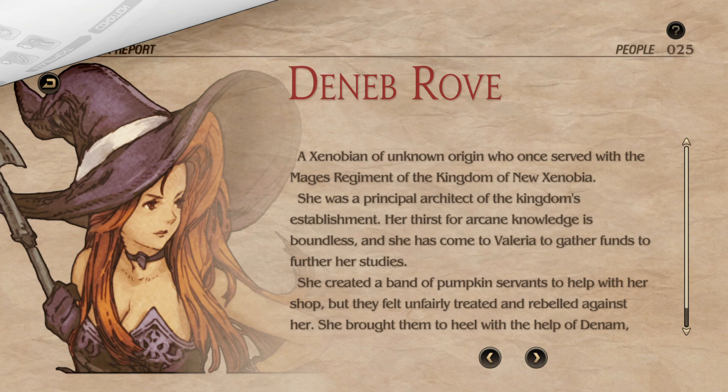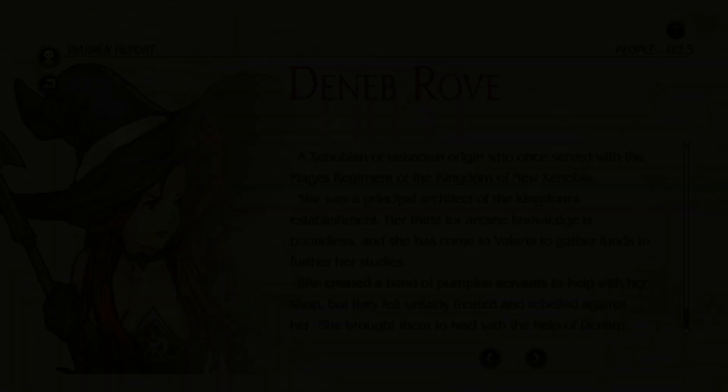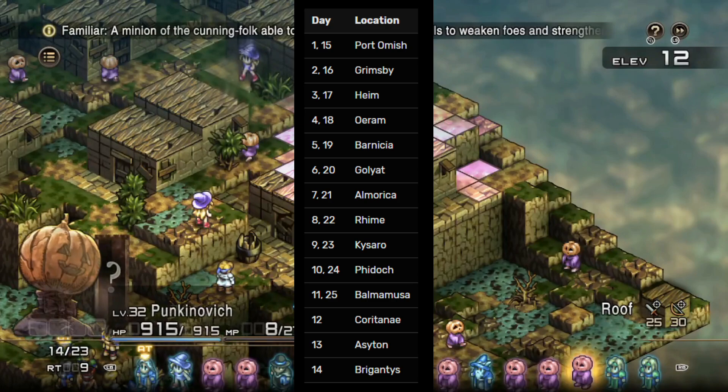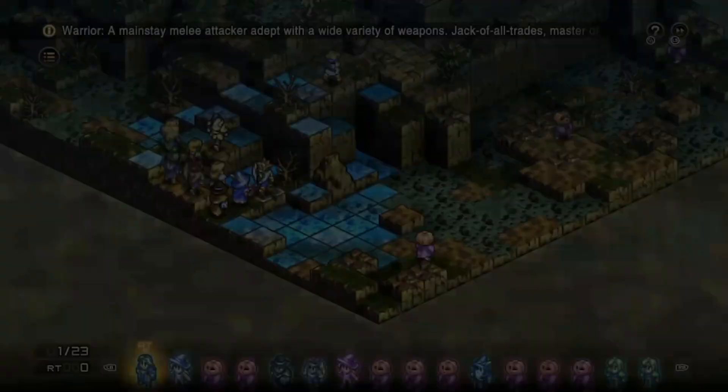Deneb the Witcha is a character you may randomly encounter on your journey through Tactics Ogre Reborn as soon as you enter Chapter 4. Read the Warren Report entry titled Deneb's Emporium, and you will now randomly find Deneb's shop replacing the normal shop at Towns and Castles. Deneb moves around the world map each day on a schedule, meaning you can randomly run into her if you're lucky. However, simply finding this plucky witcha is not enough to recruit her — let alone unlock her witcha class — and it's actually a much, much lengthier process.